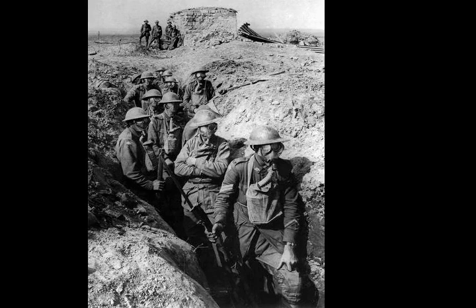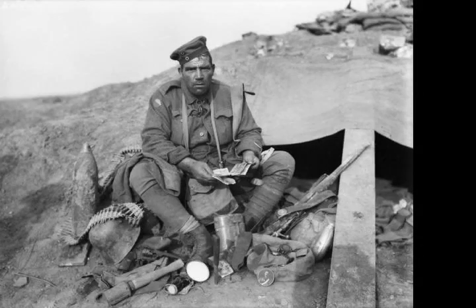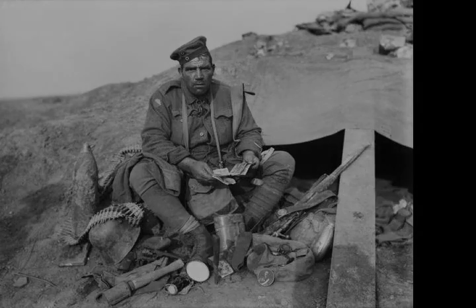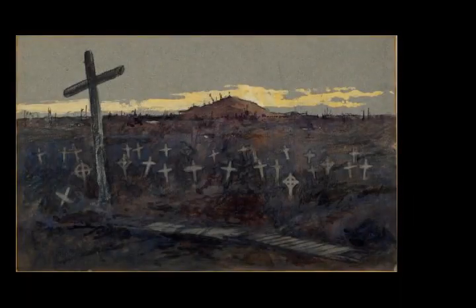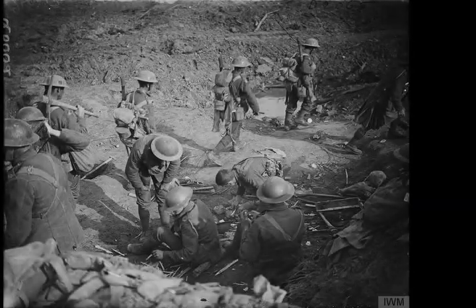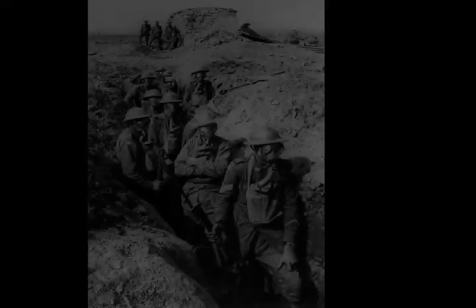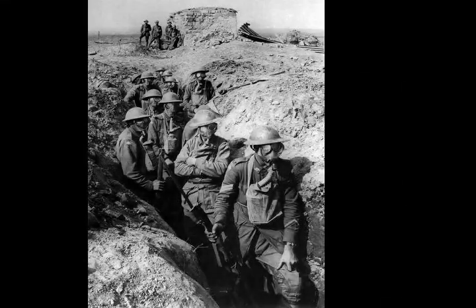Though smaller than in 1917, Polygon Wood is still a large feature; the remains of three German pillboxes captured by the Australians lie deep among the trees but few trench lines remain. The Butte is still prominent, and mounted on top of it is the 5th Australian Division Memorial. There are two Commonwealth War Graves Commission cemeteries in the vicinity of Polygon Wood: the CWGC Polygon Wood Cemetery and the CWGC Butte's New British Cemetery. Within Butte's New British Cemetery is the CWGC New Zealand Memorial to the Missing.